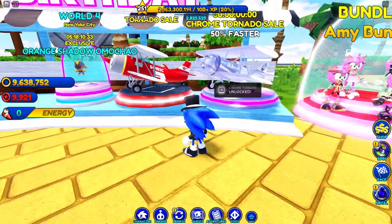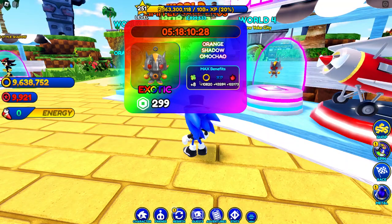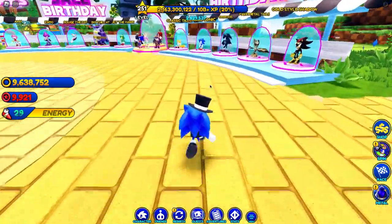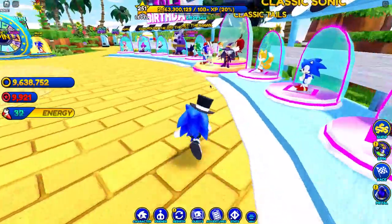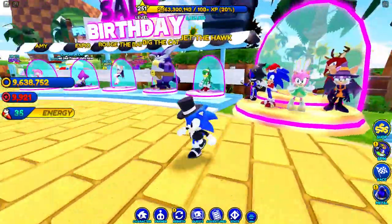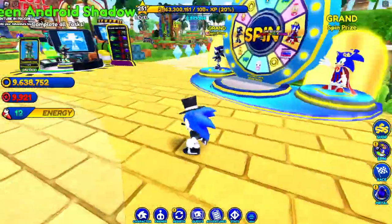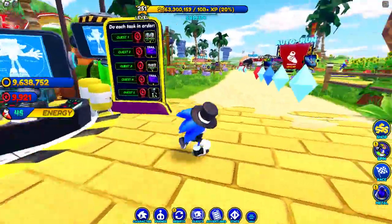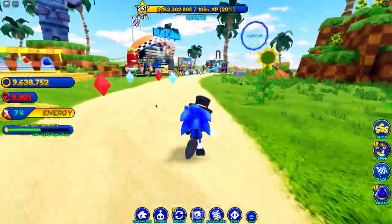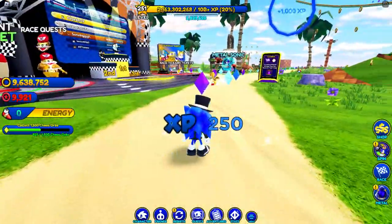We also got the two tornadoes here — the chrome tornado, I already unlocked it so I can't see the price, and then we have the normal tornado and some orange shadow. Also, we got the other characters here: classic Sonic and classic tails. This Christmas Halloween pack they still have, and the classic spin wheel is still the same.